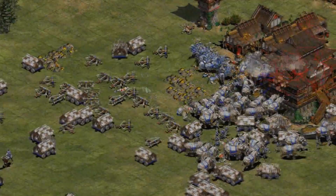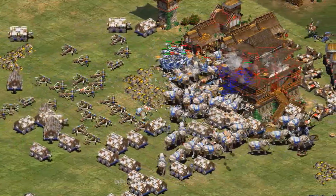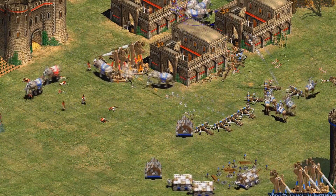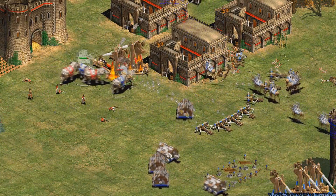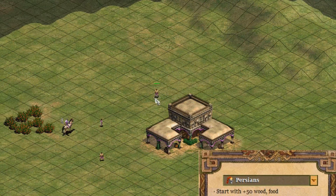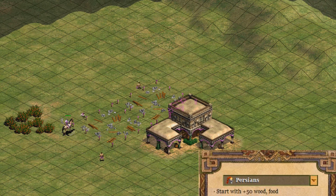The Persians are a very fun civilization because they have lots of beefy units that work really well in combination with each other. So let's start by looking at their bonuses. The first bonus is that they start with plus 50 wood and food at the beginning of a game. In a random match game this is a pretty nice bonus, but in a Deathmatch game I don't think it's too relevant.